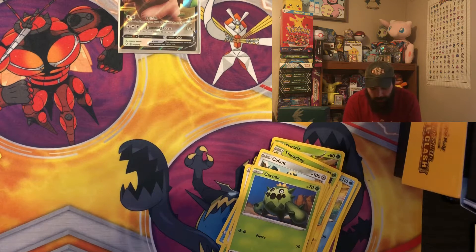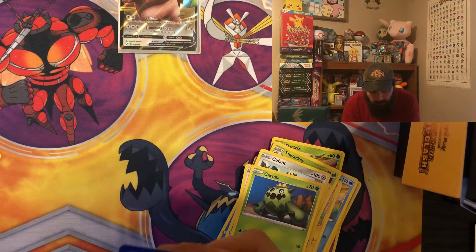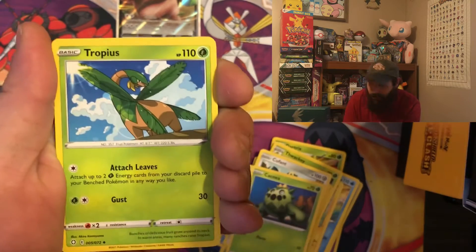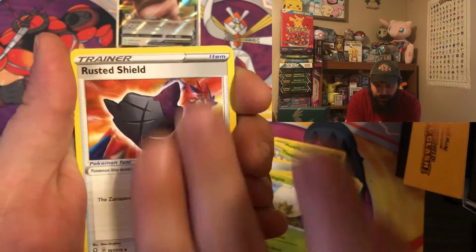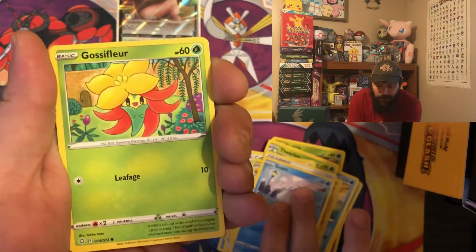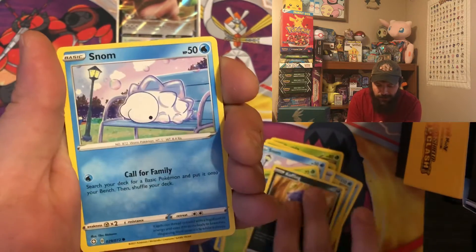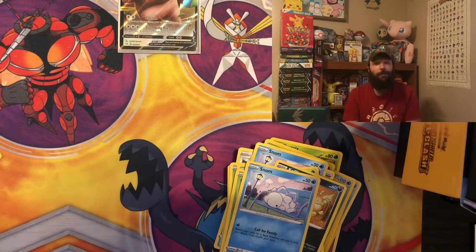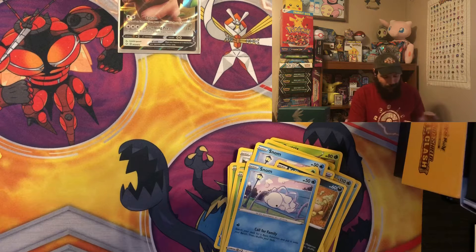There's another code card. There's an energy, Tropius, Eldegoss, Rusted Shield, Snom, Flapple, Cactus, Cofagrigus, Snom reverse, Cofagrigus, and Yanmega — so out of the first box no shiny Pokémon, but we got another box to go.